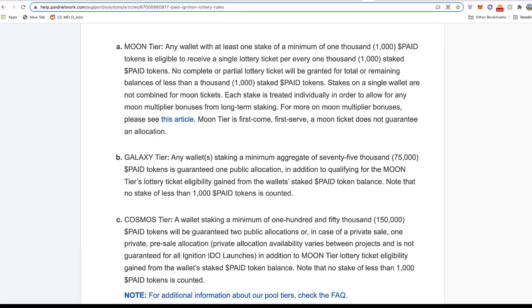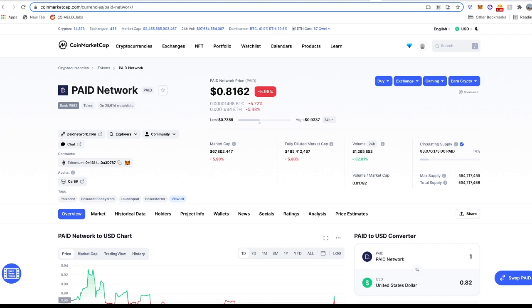Back to the Paid Network — they have a number of tiers, and the minimum is the Moon tier, which is a lottery tier requiring you to stake 1,000 PAID tokens. The Galaxy tier requires 75,000 PAID tokens, and the Cosmos tier requires 150,000 PAID tokens for a guaranteed two allocations per IDO. At the time of this recording, PAID tokens are trading around 81 cents, so the minimum lottery costs about $850, and the lowest guaranteed is around $63,000.